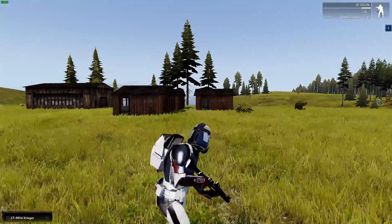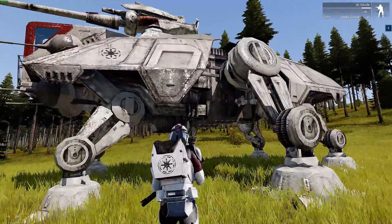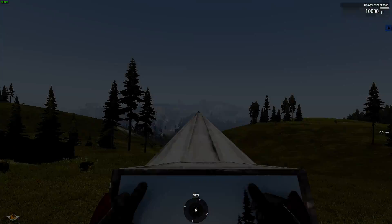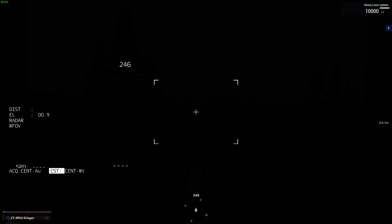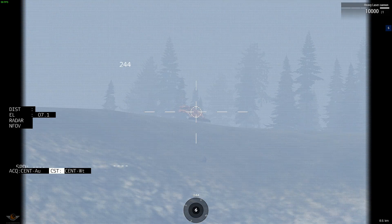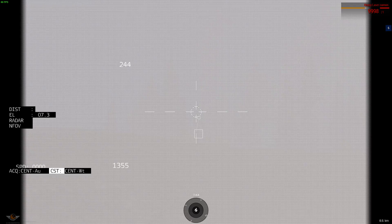Let's move on to our next toy - the AT-TE. This can be dropped via LAT if you ask Zeus nicely. Let's hop in the gunner seat. Let's go on to the gunner view. Oh look at that, we have targets. It's zeroed in at 1355. See how it fell short? So what we need to do is compensate - we lift the turret. Perfect hit.